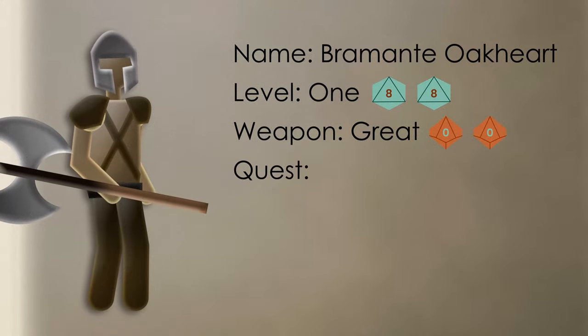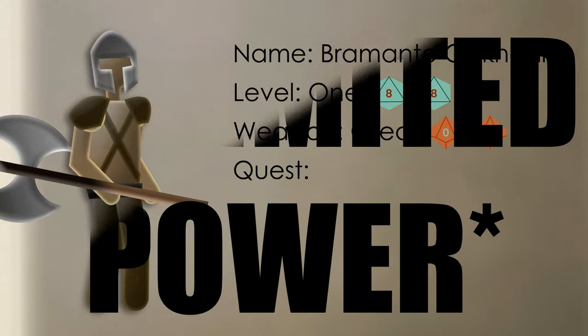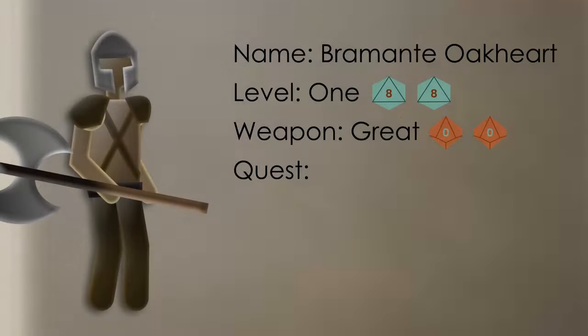Next, Bramante needs a quest. This gives him something to push for during a campaign, and also comes with some powerful extra abilities. Bramante's father was killed by a man named Count Prepesh Ceronian, so it's fitting for his quest to be revenge.